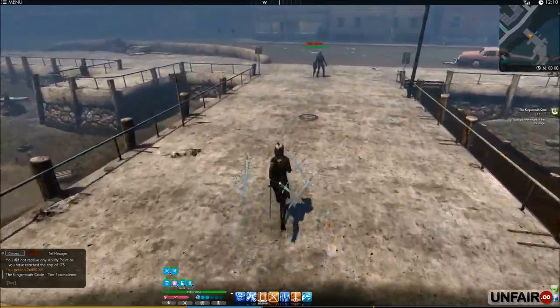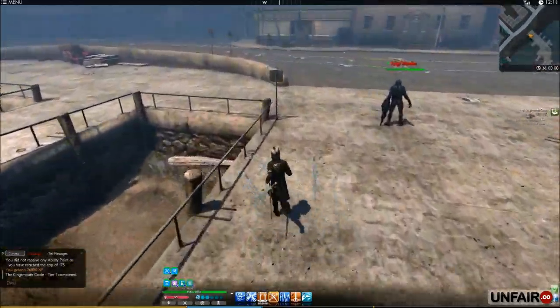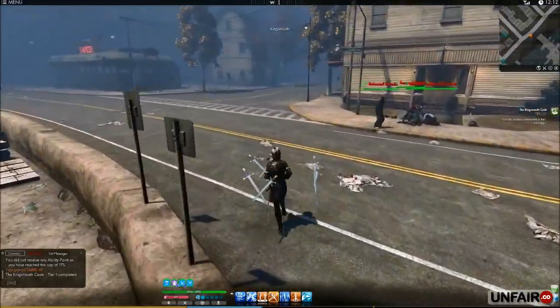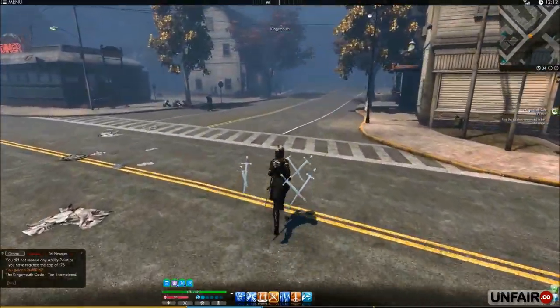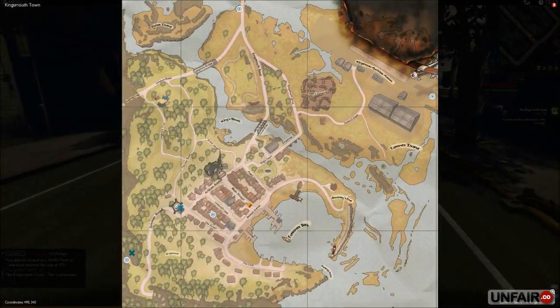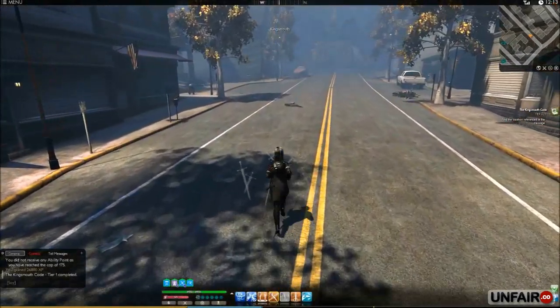This is just going to be a quick video to supplement the guide in case you are lost or confused. The location referenced in the passage is the town hall, which is on Main Street, where I'm coming up to right now.